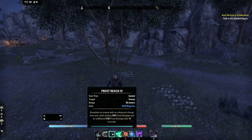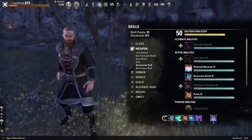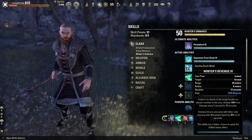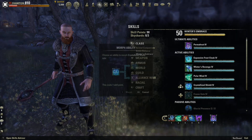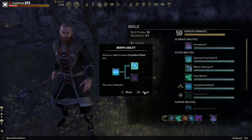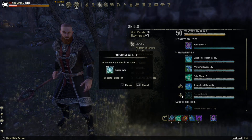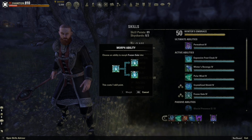This is where Wardens really shine, because they have Winter's Embrace - Winter's Revenge, Polar Wind, which I believe does frost damage as well. The ultimate does frost damage, and Frozen Cage does frost damage too. They have an entire skill tree that deals only frost damage.